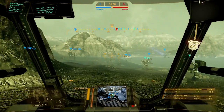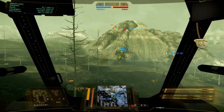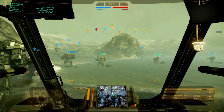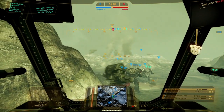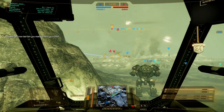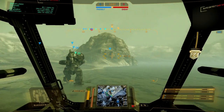Ladies and gentlemen, Side Strafe back with some more MechWarrior Online. We're going to start things out with the Blackjack BJ-1 chassis — dual AC2s and two medium lasers. This isn't exactly the most popular loadout these days, but I love ranged combat and I do alright with them. Target sighted — that's a Spider, so hitting him with autocannons is not exactly simple.